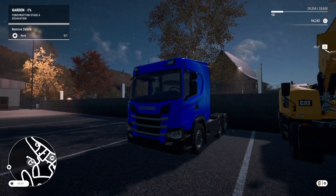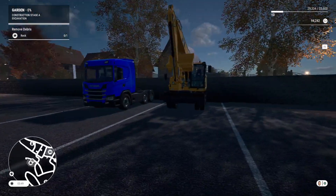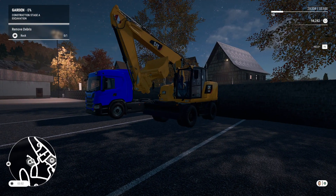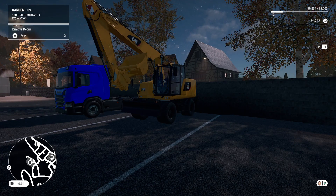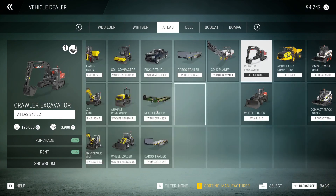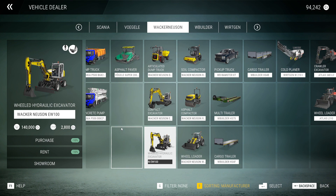One thing I wish they'd add to the game is a bit more customization - colors, beacon options and stuff like that - but it's probably coming in the near future. What is here is update number seven, where they've added a new vehicle and fixed a bunch of bugs, minor and major. The new excavator they've added is the Wacker Neuson EW100, a compact wheeled excavator - it's a small one, not as big as the M318 that we have.